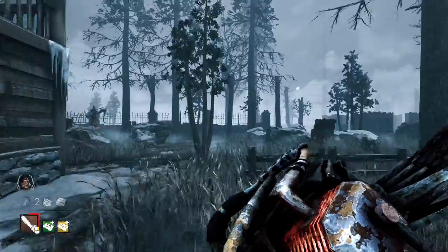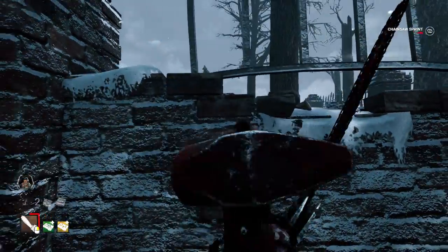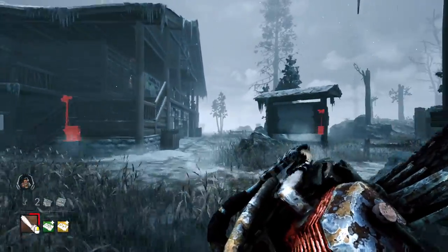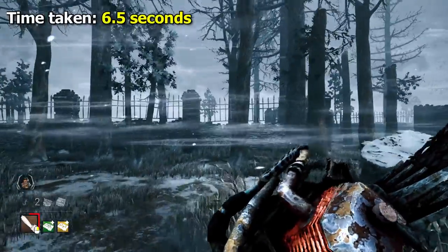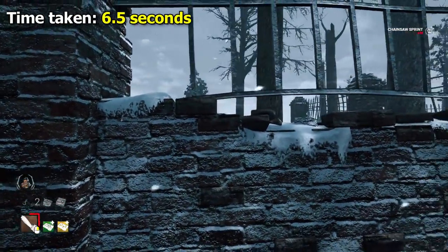Next we have Hillbilly. Hillbilly has a base chainsaw sprint speed of 9.2 metres per second as well, but he doesn't need to bounce — he can just go in a straight line. With his speed addons, Doom Engravings and Death Engravings, I gained an extra 35% movement speed with the chainsaw. His final time was 6.5 seconds.